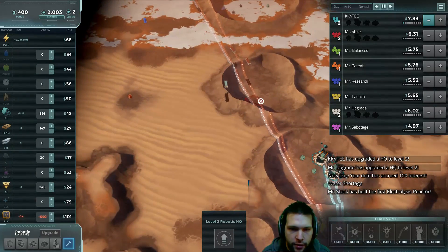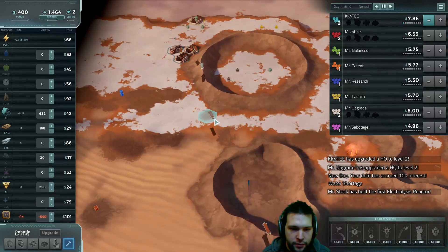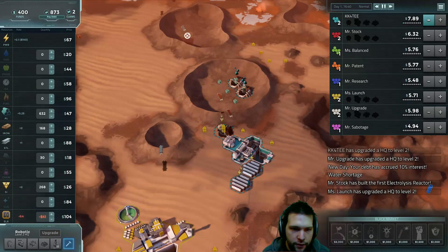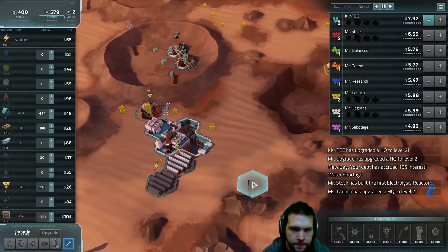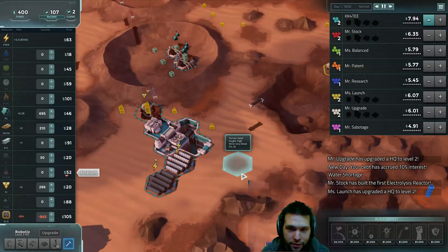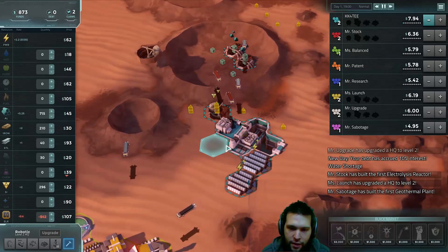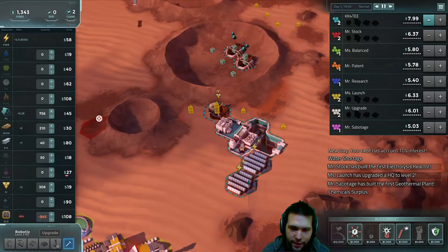Alright, so we've got our iron incoming and steel shipments coming in. An important thing in this game, which constantly screws me over, is to keep your debt load low. Because the lower your debt and the higher your funds — the higher your capital — the better your stock price will be. And the better your stock price is, the harder it is for you to get bought out.